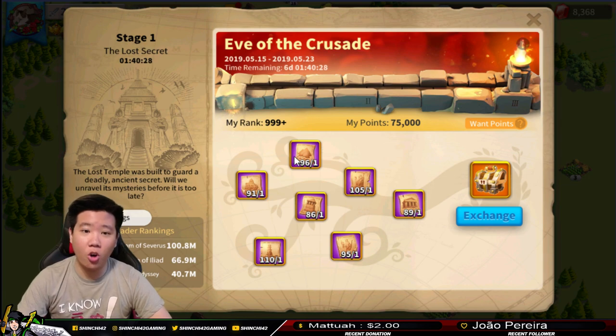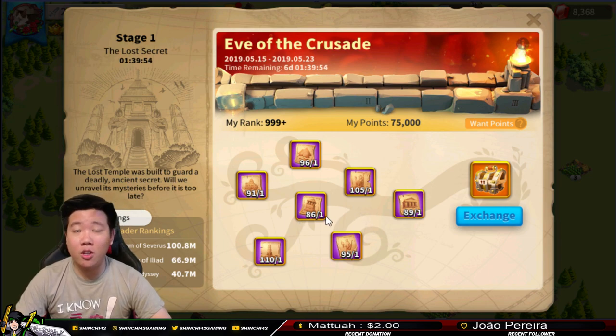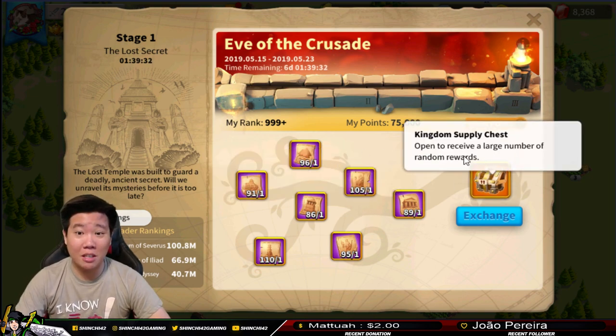To understand how you convert parchments into the Kingdom Supply Chest, you need to collect each one. If you're missing one piece, you can't convert. So we look at the lowest parchment count - I have 86 here for the Mausoleum of Halicarnassus. That means I'll only be able to convert 86 times, because after that I'll run out of that parchment. I need to keep defeating Marauders and getting satchels to hopefully get more of that specific parchment.